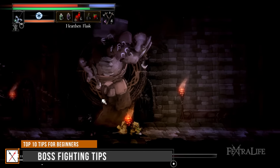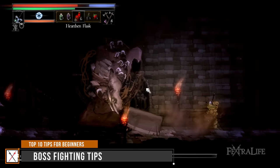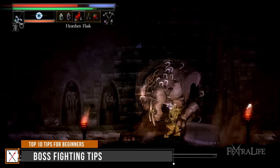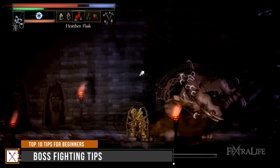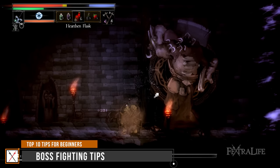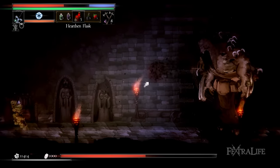Boss fights are the most challenging aspect of Salt and Sacrifice, and you might get frustrated when being defeated over and over by the same boss, so here are some tips that might help you overcome a difficult fight. Build rage: if you're using rage runic arts, make sure to build up rage before jumping into the fight. This will allow you to spam your skills as soon as the fight starts, giving you a tremendous edge over the enemy.